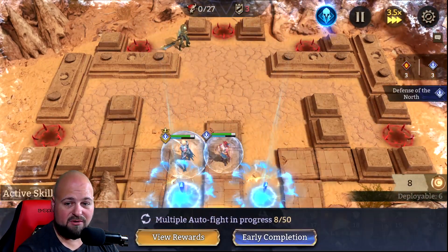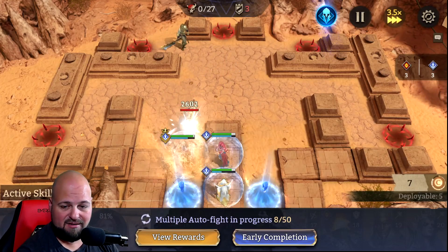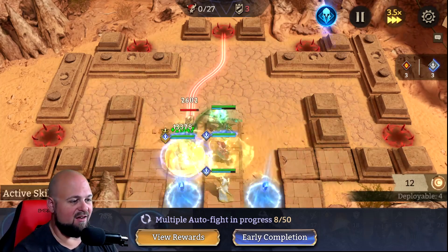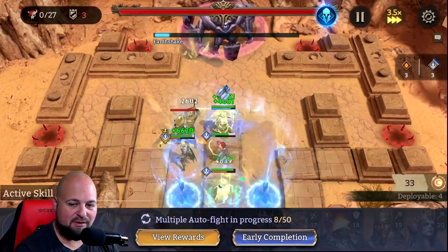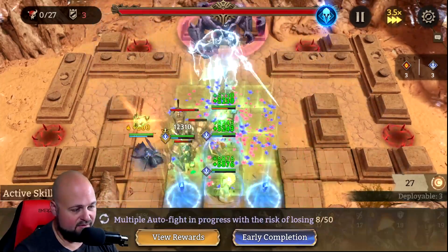Stage 19, first and foremost, you have to think about your survivability. I did the cheese stuff — I have Decimus in here. I did this thing where I DPS the two early mobs, then despawned, and put everyone in after. That is one tactic. But I finally was like, forget that — what can I do to survive?